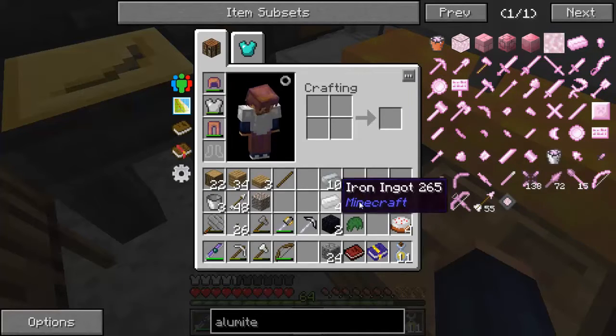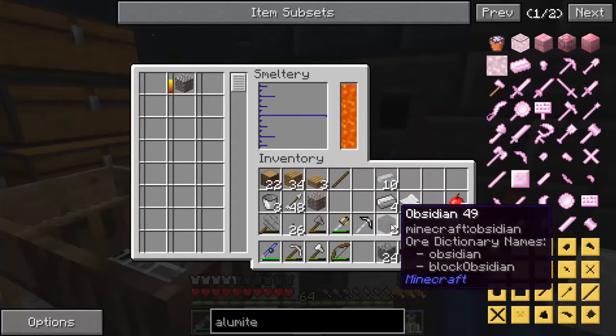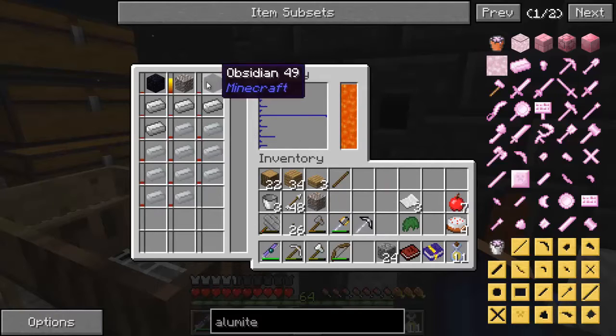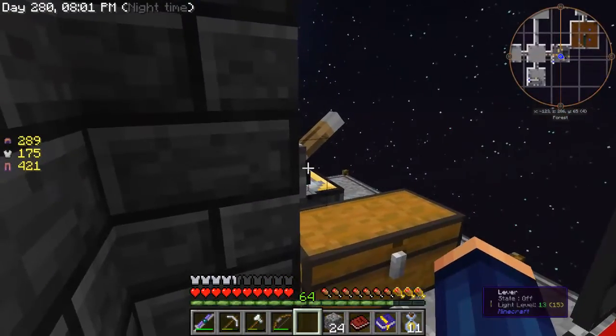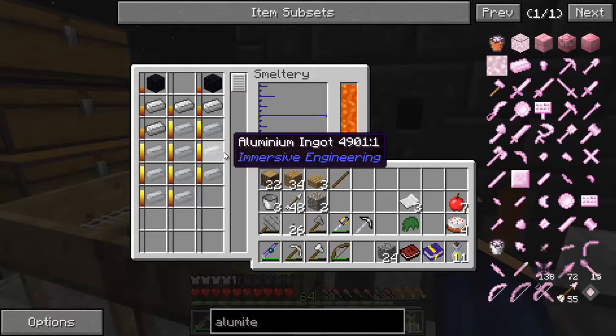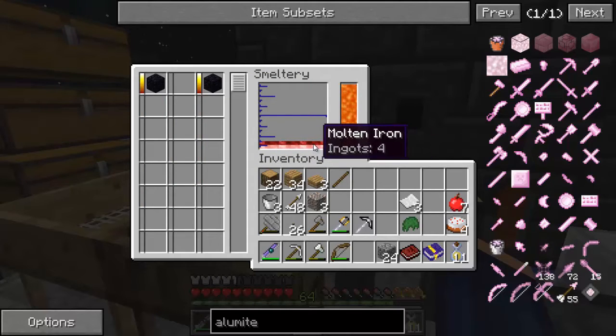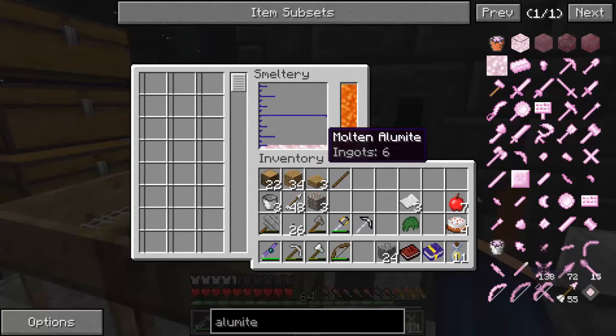The recipe that comes up to a whole number is 2 obsidian, 4 iron, and 10 aluminum. Let's throw all that in — one, two, three — and let it all mix together. I have to thank everyone for giving me the comments on how to do this. Our obsidian is almost all smelted and we now have our alumite all set.